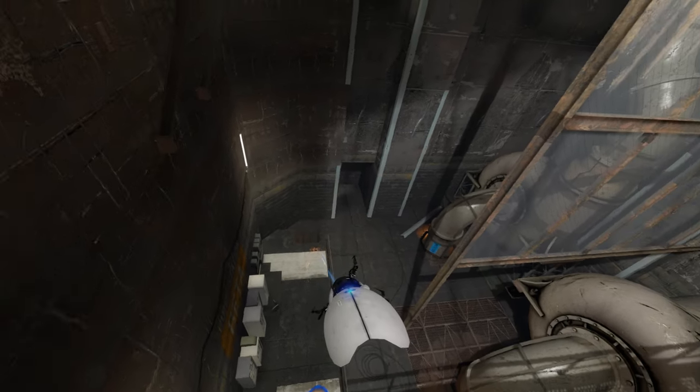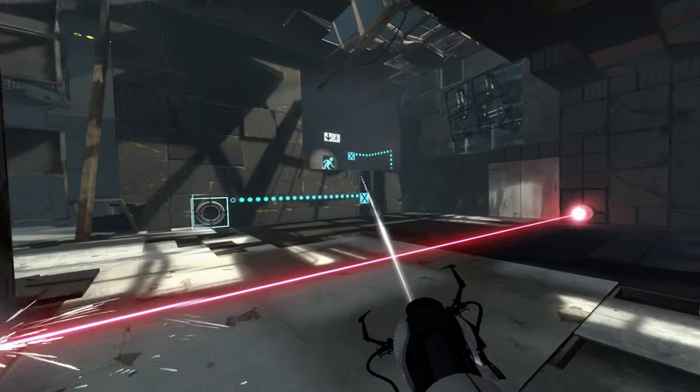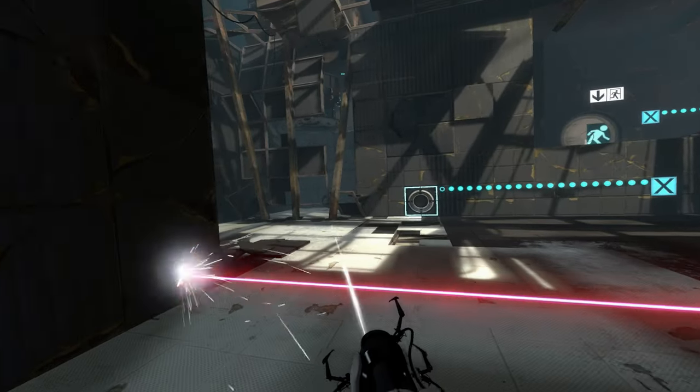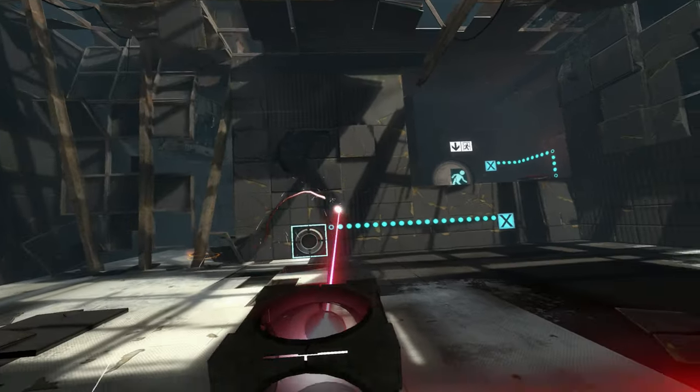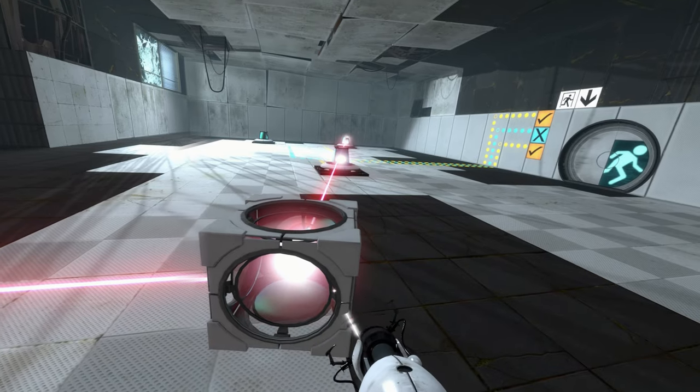When you use the laser cube it's a really odd sensation — you grab it with your hand but you aim the laser with your head. That's actually quite a clever way of figuring out how to aim it in VR.